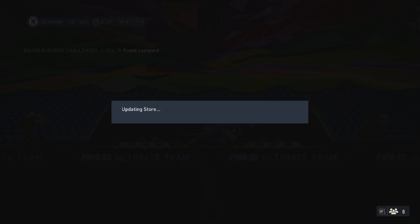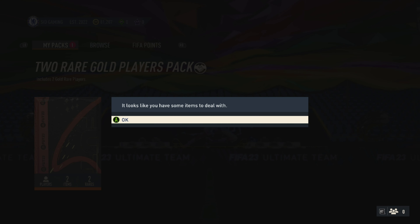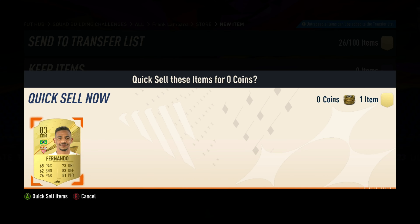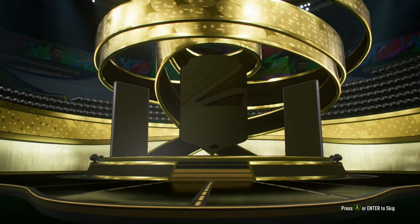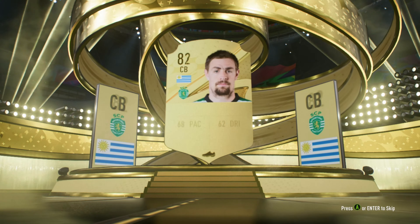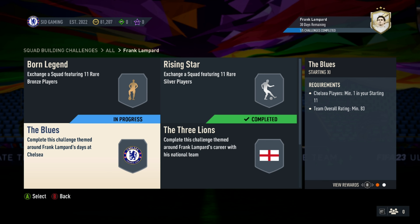Let's see what rewards I get. Two rare gold players back. So before opening that I'll have to sell this guy — 93 gone to waste. So who do I get? Numbers are increasing quickly but it stops at 82. Could use it in some of the challenges, maybe the next one.